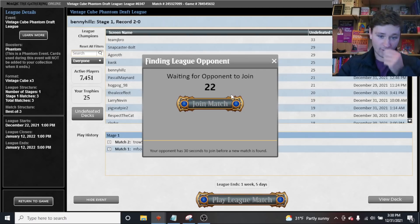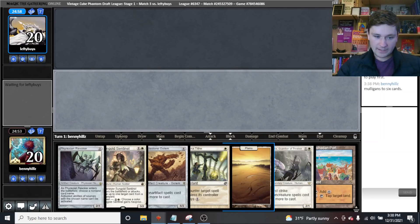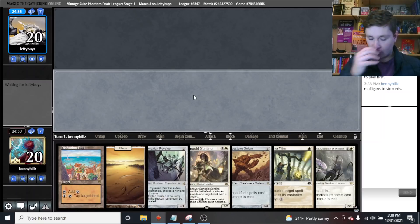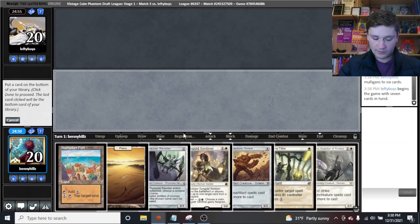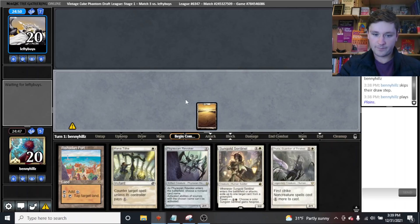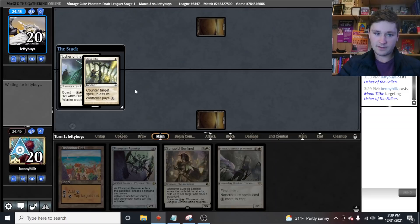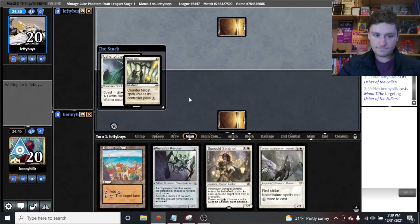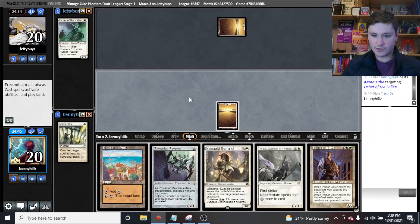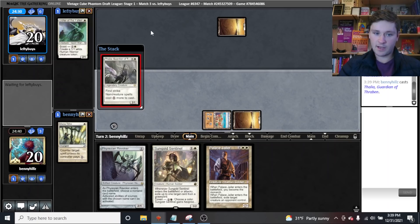We have our round three opponent with our busted mono-white deck, hoping for a turn one Thalia as always. We win the die roll. Not keeping this first hand. The second hand is good — we put back the Lodestone Golem. We have Mana Tithe for their turn one Sol Ring and turn two Thalia. I really hope they play a one-drop because we won't have another window for Mana Tithe for a long time, especially with Thalia in play costing two. They are likely just playing mono-white also — Palace Jailer. We have no non-creatures so I think I'll play Thalia.